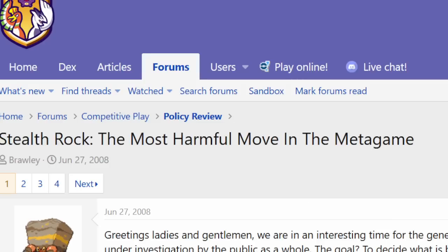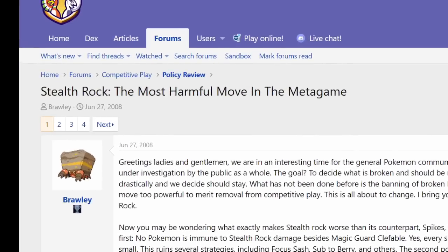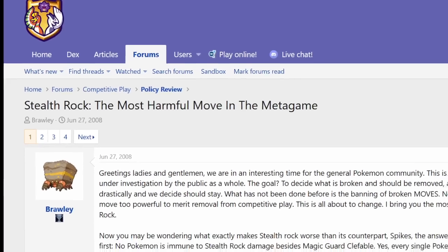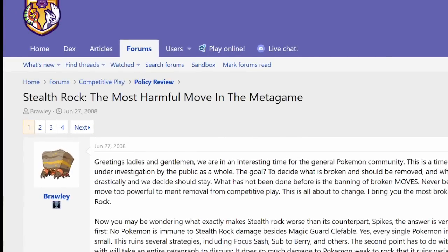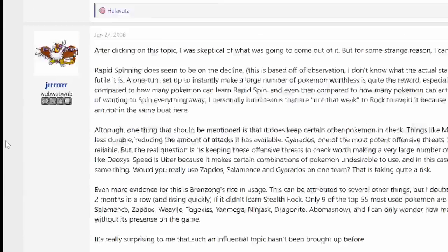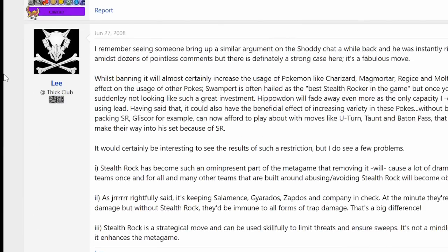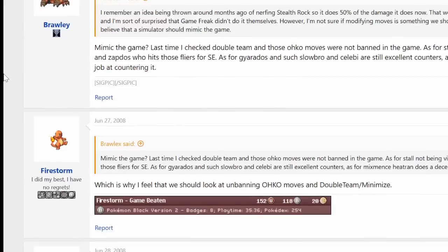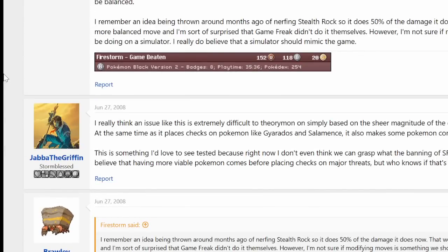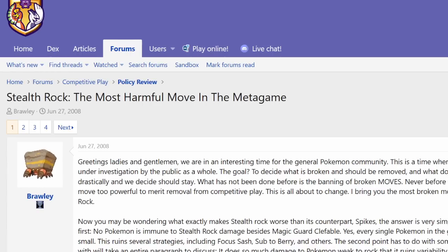The link to all these threads will be in the pinned comment. The first one I could find is June 2008 — months before Platinum came out in Japan, while Garchomp and Deoxys-Speed were still running around in OU. Then November 2008, just after Deoxys-Speed was banned and Platinum came out. Then right after Black and White came out, Locopoke — an excellent player — brought the issue up, and other top players weighed in with a lot of interesting arguments.